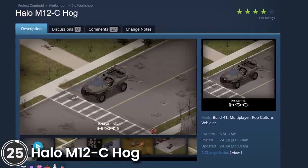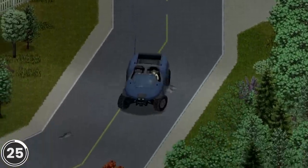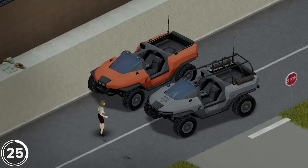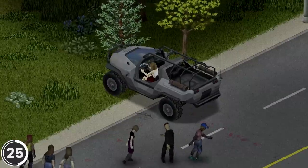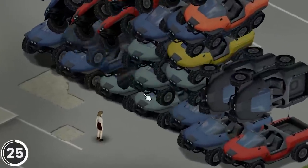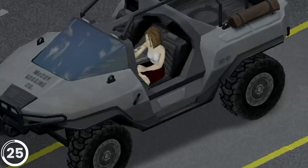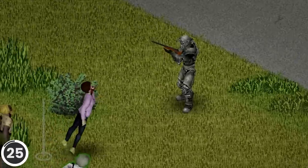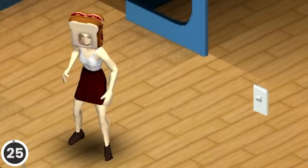Halo M12C Hawk. This mod adds a new vehicle from Halo to Project Zomboid. It's small and nimble, with no armor parts or doors to save you from zombies. It features 2 chassis variants — the M12C and the M12C Hunter — visible interior and characters, many texture variations for both variants, and the custom M12H. You can also use weapons to attack from inside the vehicle. If you'd like to be able to enter vehicle interiors or even use power armor, check this video for the top 25 best mods of June. Thank you for watching.